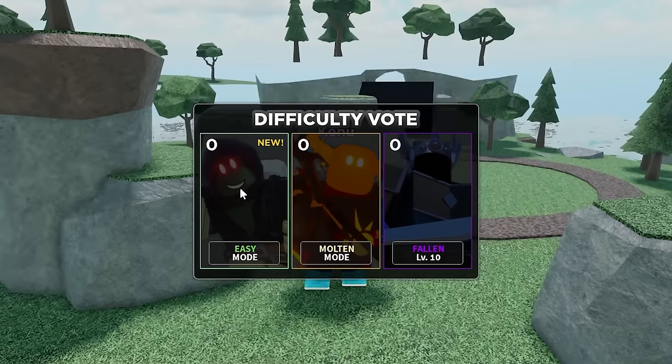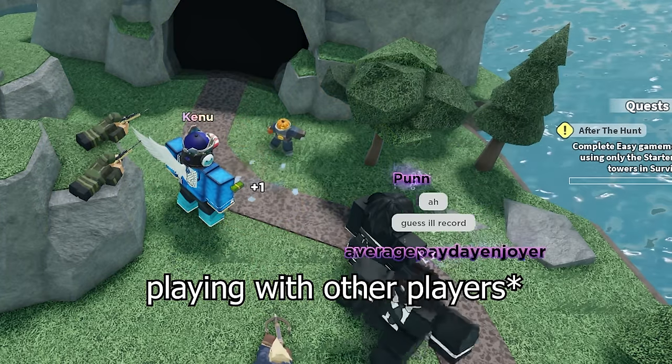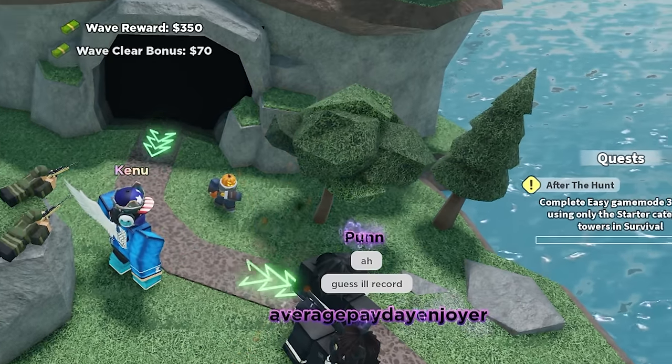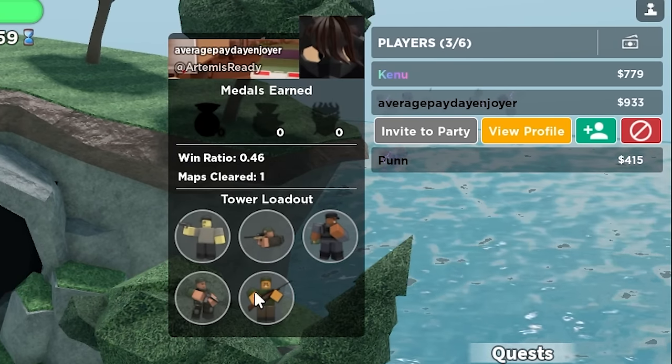As you load into the map, you just need to click gear to vote to play easy mode. Playing with other modes can make it easier, but make sure everyone has other towers equipped too. Otherwise, the win won't actually count towards your quest.